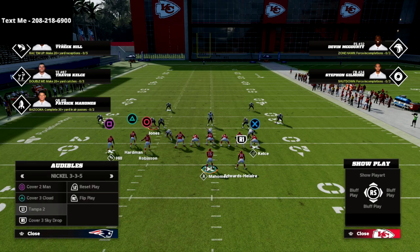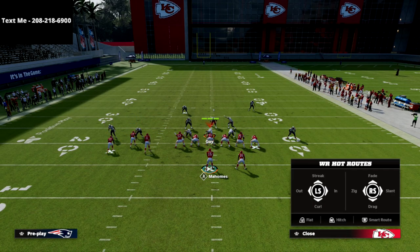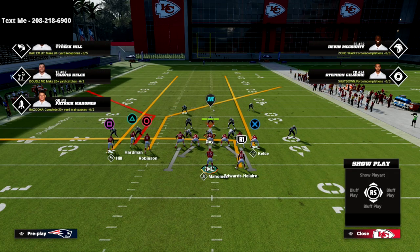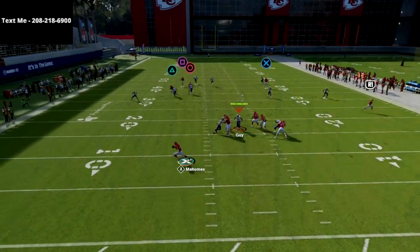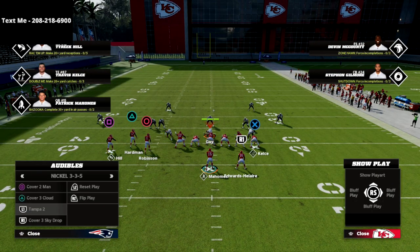Let's say they are trying to focus in on maybe running some cover two and really rolling their coverage to the left side. What tight end corner does now is give us a way to get a high low on that side as well. If we wanted to leave the running back on the in route we certainly could, or we could put him on an out — either one of those two routes works. And then you also have this corner route to the triangle receiver that is going to get open. I don't know why Jonathan Jones followed him there, but let me show you this one more time.